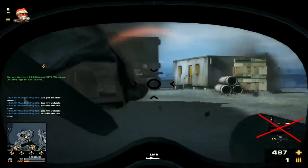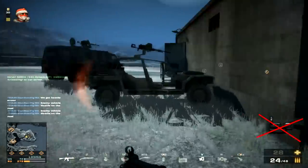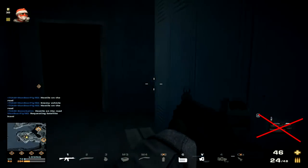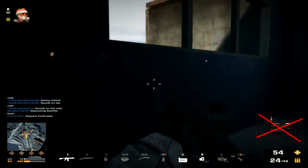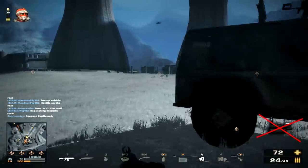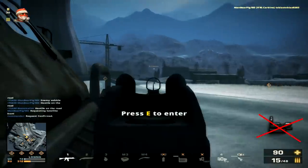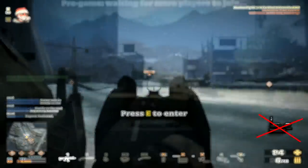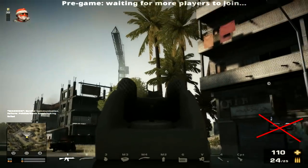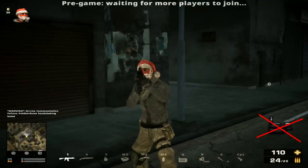One thing the 416 carbine lacks compared to the M4 is ammo count. The 416 carbine has 24 bullets per magazine with three magazines to spare, giving you a total of 72 rounds. The M4 has 26 bullets per magazine, giving you 78 bullets in total — two bullets more, which can make a difference, though in my opinion it doesn't matter much since you can drop ammo boxes as assault.